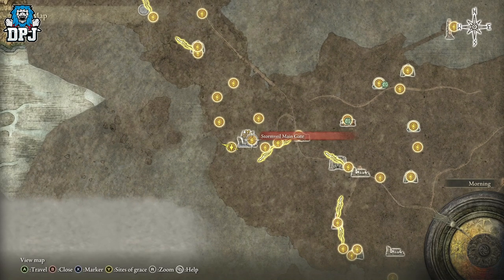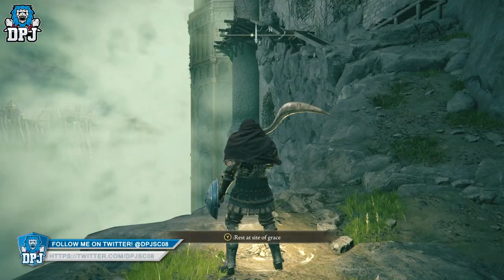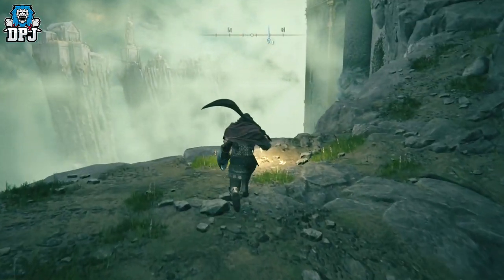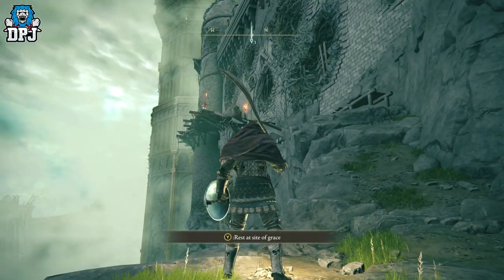Stormveil Cliffside — obviously within Stormveil Castle. Once you beat Margit, you just come around, follow the path to the main gate and then it's basically the next grace point you can hit. You can't really miss it to be honest. There's an eagle down there which you'll probably remember — it'll come up and try and scratch your ass.